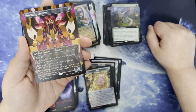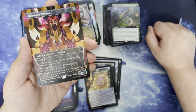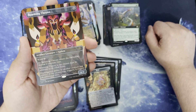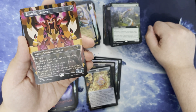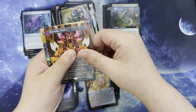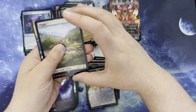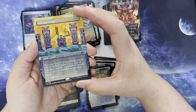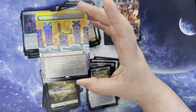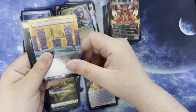Roaming Throne. 4 mana for an artifact creature golem. 4/4 with Ward 2. When it enters the battlefield, choose a creature type — Roaming Throne is the chosen type in addition to its other types. And if a triggered ability of another creature you control of the chosen type triggers, it triggers an additional time. So, Tribal Harmonicon — or Kindred, actually, is the new wording they're using now. Greater Park Plains, and a foil Echoing Deeps. It's a land, it's a cave — you may have it enter the battlefield tapped as a copy of any land in a graveyard, except it's a cave in addition to its other types, and tap for colorless.